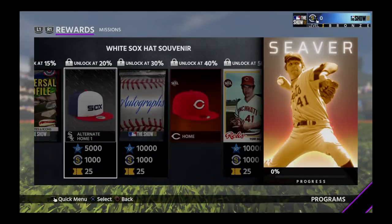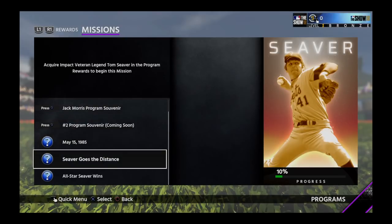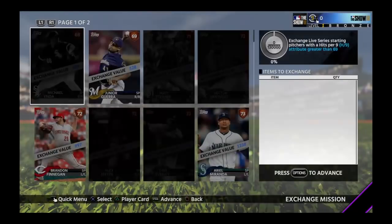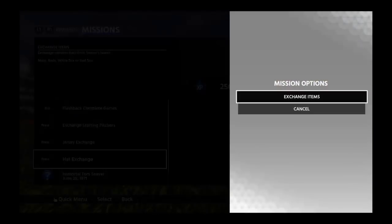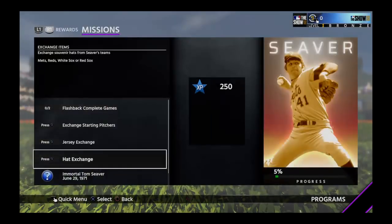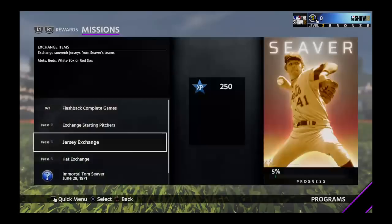Tom Seaver — unlock at 10% and get a 75 silver, then an 84 gold, and a 99. Jack Morris career arc is required, plus one more career arc coming soon. Put his veteran card in and complete those missions. Tally 20 complete games and 168 innings pitched with flashback starting pitchers. Exchange starting pitchers for 130,000 — highest is Kershaw at 100,000. Hat exchange highest value is 100,000 and you need 5,000 total. Jersey exchange highest value is 775,000 and you need 15,000 total.